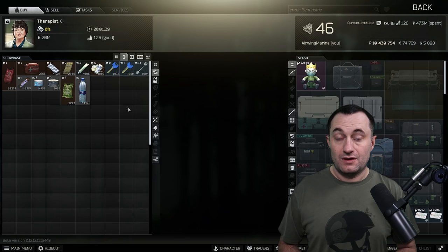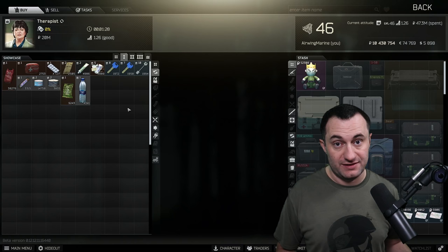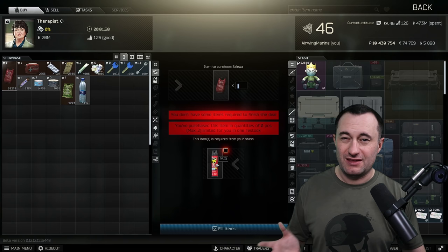Now we're going to jump over to Therapist loyalty level 1. Some of you might roll your eyes at some of these, but others are going to find a ton of value in them. First one is the Salewa. This kind of got ruined for a little bit this wipe when PACs became a thing for impact grenades, but with all the changes they've made, it's come back to making sense.